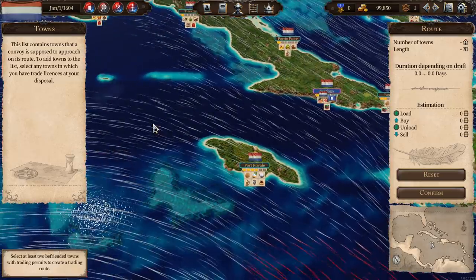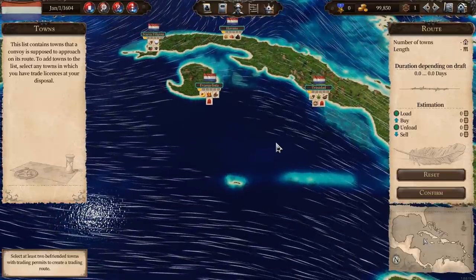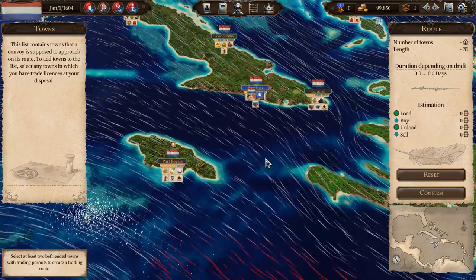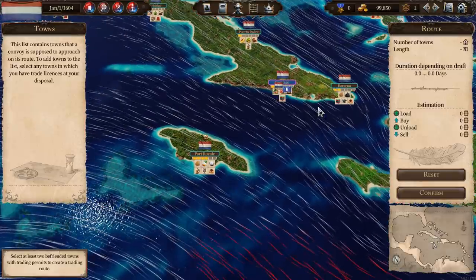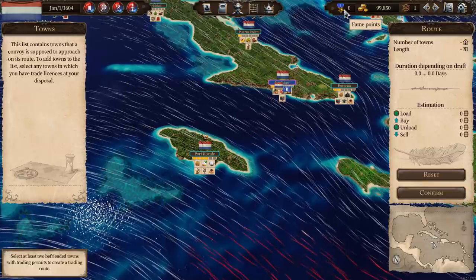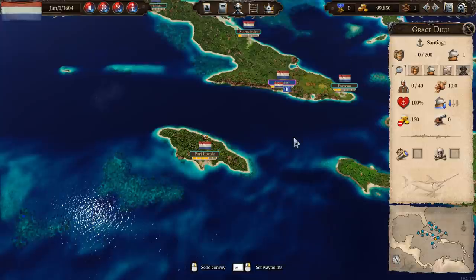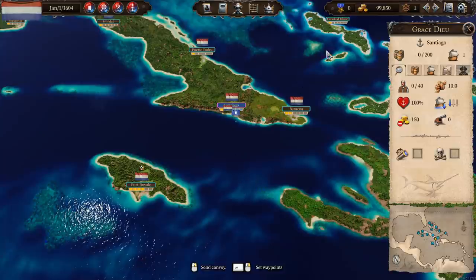You'll also go very slowly through becalmed areas because there's no wind. Setting up your initial trade routes, there are a lot of different factors to consider. We want to get money, but I also want to accrue fame points. These are your fame points up here, and there are various ways to get them. This is our viceroy — he will offer us tasks, and if we complete those we'll get rewards. Basically anything positive you do for your nation will result in fame, and anything negative will result in losing fame.